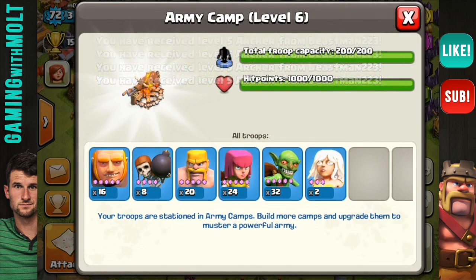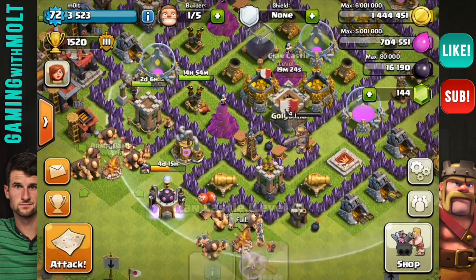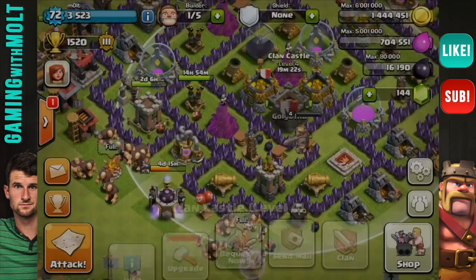I generally use two healers, at least 16 giants, and eight wall breakers just to help them get in. You always want to have rage spells. You can use lightning spells if you want, but if you place your troops effectively you won't need them to take out air defenses — so rage spells are what I prefer.